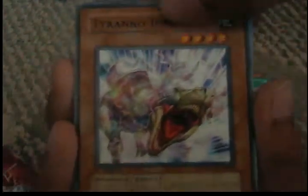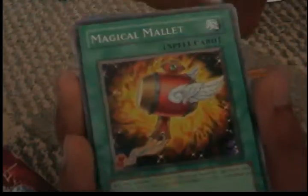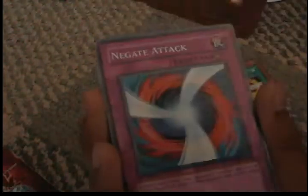Here is the deck — 40 cards, I'm pretty sure. For the Ultra Rare, we got Super Conductor Ty-Rano. Oxygettigon, Goblin Out of the Frying Pot, Baby Sersaurus, Tail Swipe, Tyranno Infinity, Jurassic World, Black Stigo, Survival Instinct, Magical Mallet, Hydro Get On, Negate Attack, Ultimate Tyranno, Gale Saurus, Megamorph, Hunting Instinct, Heavy Storm.